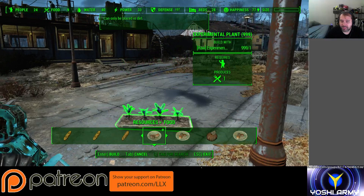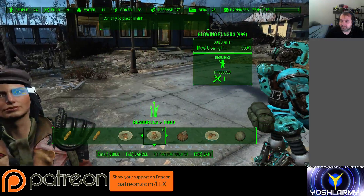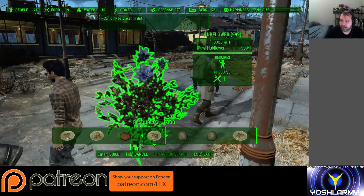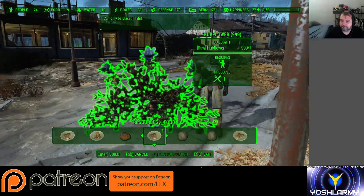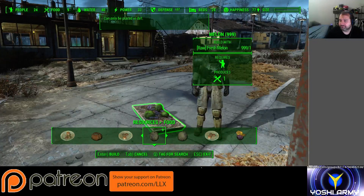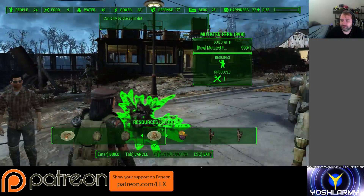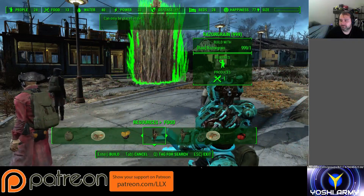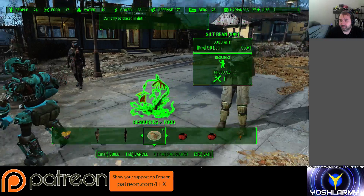Experimental plant. Glowing fungus. Gourd. Hub flower. Fresh melon. Melon. Mutated fun. Mute fruit. Razor grain. Other razor grain. Silt bean.